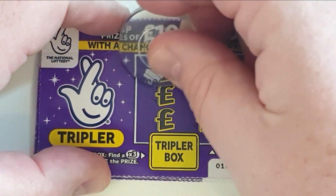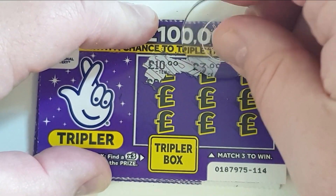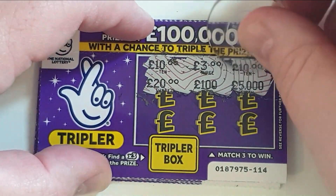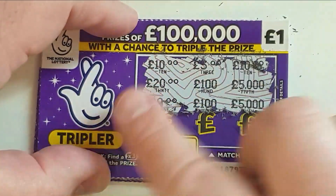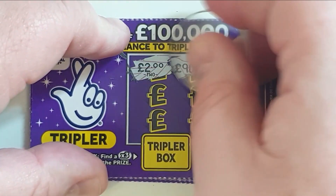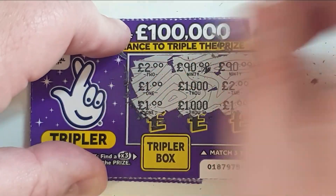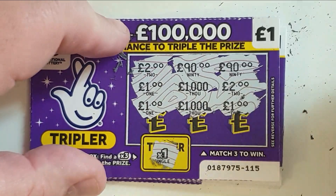Here we go. Can we find six quid? Get six quid — money back. Get more than six quid — we're in profit. These are not scratching very well, the card's all creased up. So no three of a kind — be gone. Might be better to do it side on like that. It's looking favourable for a £2. And it's switched — we've got a quid. Can we triple it? No. So it's a pound. We need a fiver now.